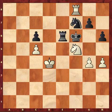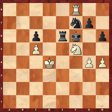Hello everyone. In this video we are going to analyze a position that happened in the game between Spassky and Mikenas. It is white to play — can you find a winning plan for white in this position?